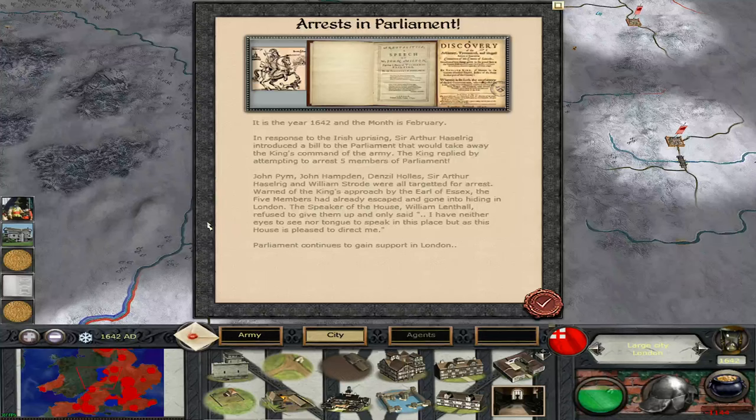Arrests in Parliament: it is the year 1642 and the month is February. In response to the Irish uprising, Sir Arthur Haselrig introduced a bill to Parliament that would take away the King's command of the army. The King replied by attempting to arrest five members of Parliament: John Pym, John Hampden, Denzil Holles, Sir Arthur Haselrig, and William Strode were all targeted. Warned of the King's approach by the Earl of Essex, the five members had already escaped and gone into hiding in London. The Speaker of the House, William Lenthall, refused to give them up: 'I have neither eyes to see nor tongue to speak in this place but as this House is pleased to direct me.' Parliament continues to gain support in London.